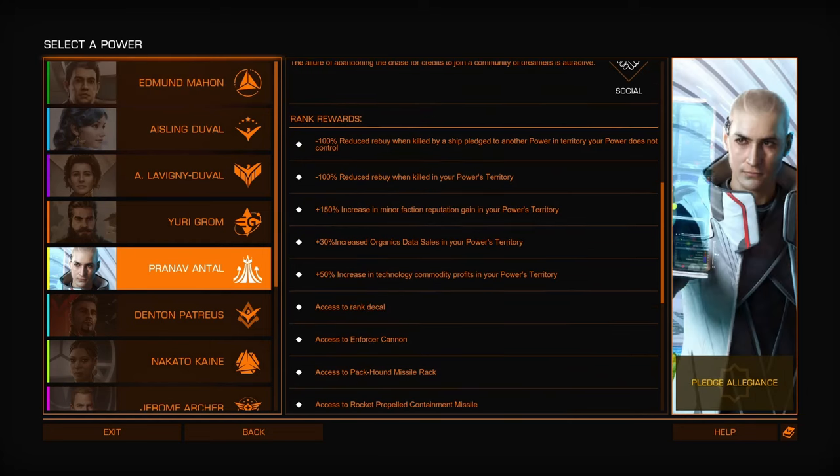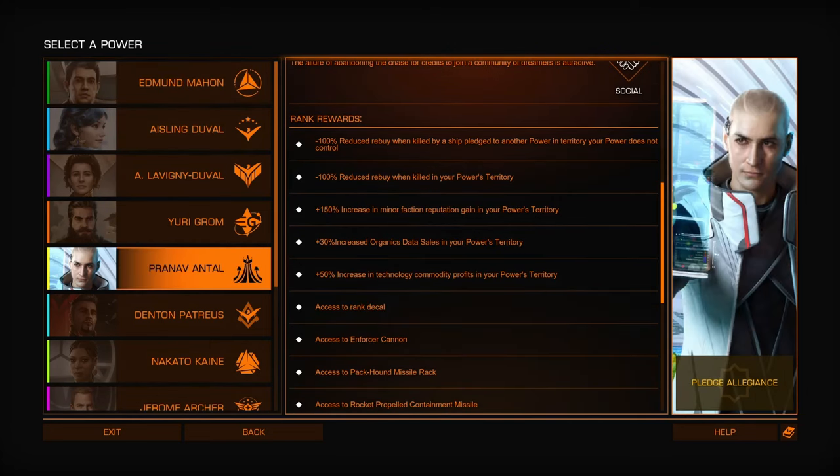Let's check what Pranav does. He has a 50% increase in technology commodity profits in your power territory, and a 30% increase in organics data sales. That's actually probably quite a bit of money, but I think getting merits from selling organics data is currently turned off — I guess too many people were doing that. Minor faction increase doesn't matter. That's still fairly limited; I kind of like what Mahon had better.